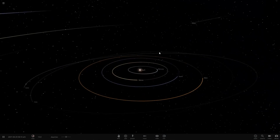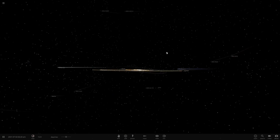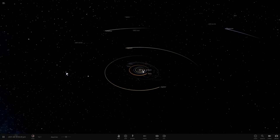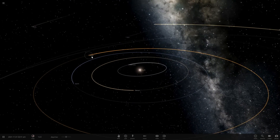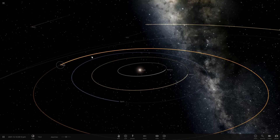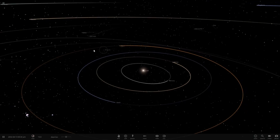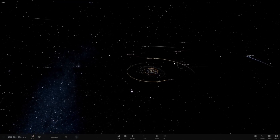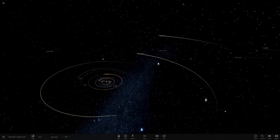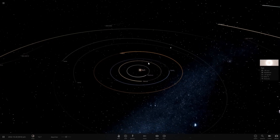Hello and welcome back to Universe Sandbox 2. Things look different because after way too many months of waiting we are here in Alpha 20. It doesn't actually change much above the hood, but under the hood things are much different to allow for future updates. First off we have a new UI, as you can tell by the new lettering for all the planets, and it looks like all the fonts are different sizes too.